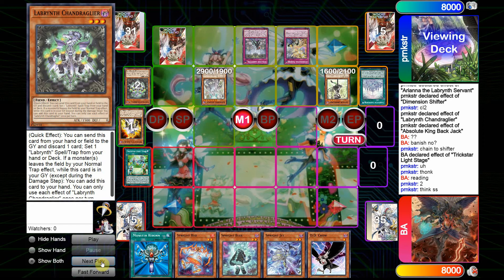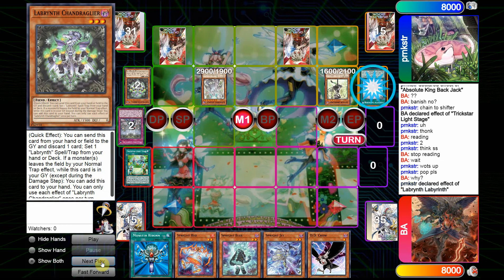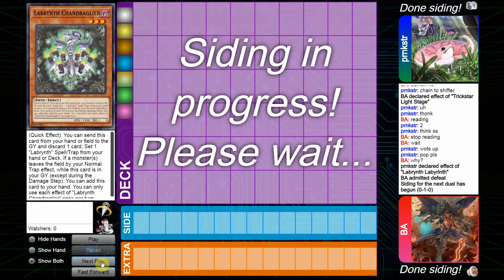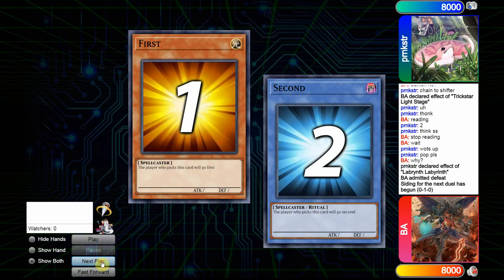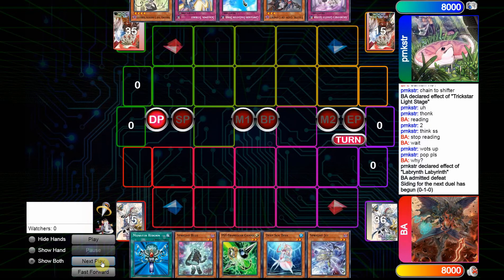He's going to chain the Backjack to that, which gets him the D-barrier, which is kind of big here, as the effect of Labyrinth is also going to pop Lightstage, which would still get an add as Labyrinth happens in a new chain. But we'll see that the Sprite player is going to admit defeat regardless, as there wasn't much he could do amongst other sets.